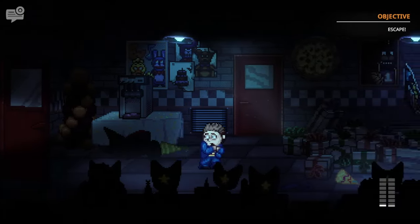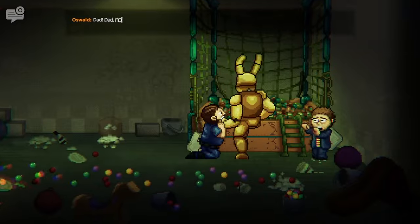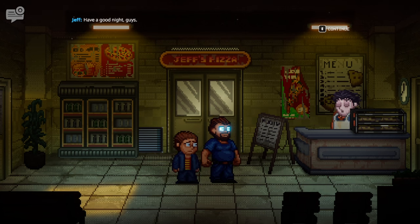Which is stupidly easy. We come back to the real world where our Dad scolds us for hiding, the rabbit eats him, takes over his body, with everyone thinking that he is normal. We then return to our house and the first night begins.